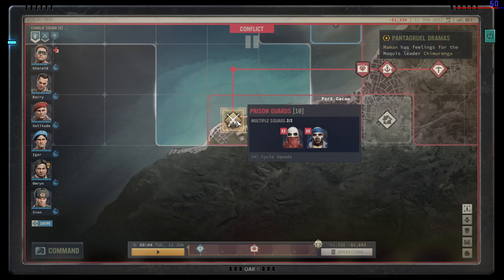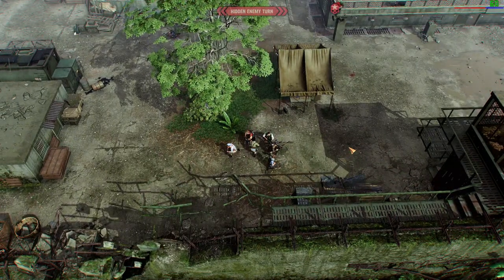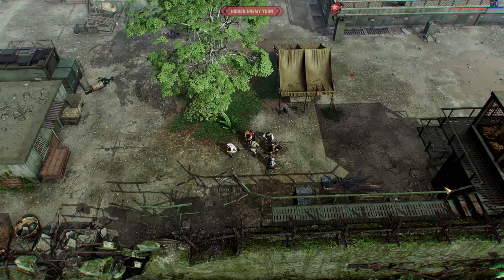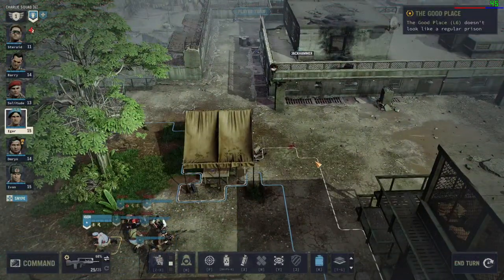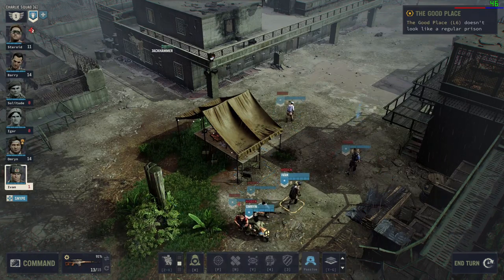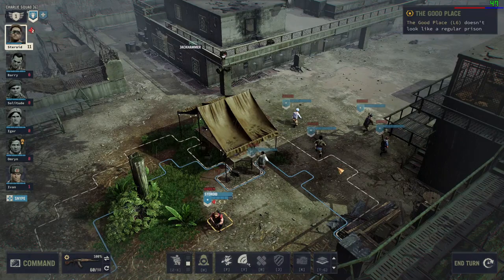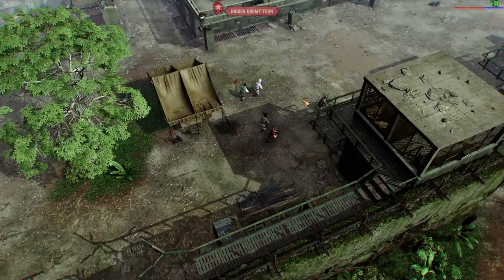There are 10 enemies left, but those enemies are not coming after me, and they are not letting me finish combat either. How did this get past testing? I guess it's one of those things where the AI is hardcoded to always know your position on the map, because if I go near them they'll definitely see me. Looks like we have no choice but to go and attack, even though they should be attacking me.